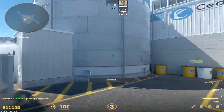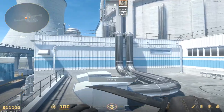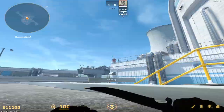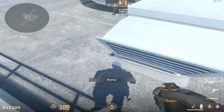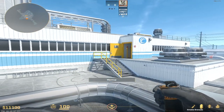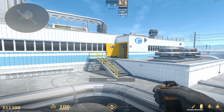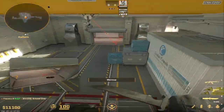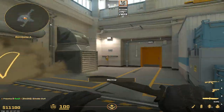You've got the cross smoke. For smoking A main, this section here, what you could do is go onto roof here. If you come into this corner, right there, stand up, aim in the middle. So this gray bit here on the door, on the top line, aim in the middle of it about there and jump throw. And that will smoke off A main for you for an execute.